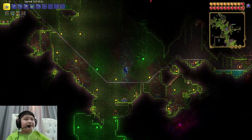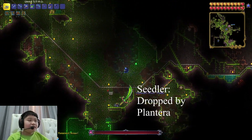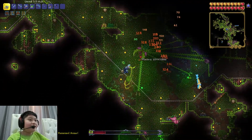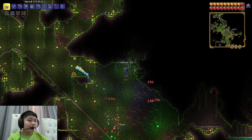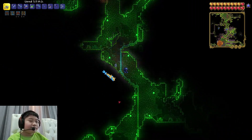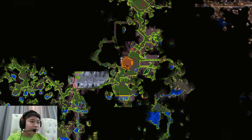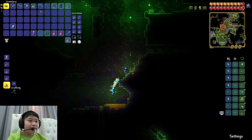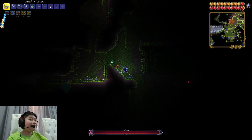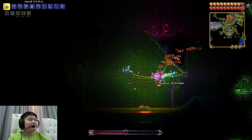Next weapon we need is the Seedler, which drops from Plantera. There he is — kill him with the stardust dragon and chlorophyte guns. Didn't get it first try, which is expected because it's around an 11% drop chance. We have a few Plantera bulbs around, but RNG might not be on our side this time, unlike with Queen Bee where I could farm repeatedly.